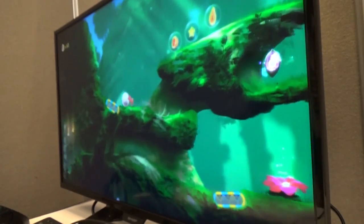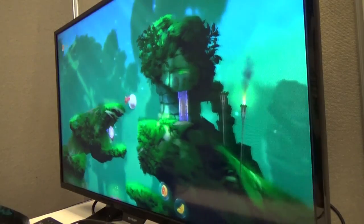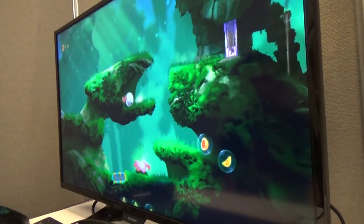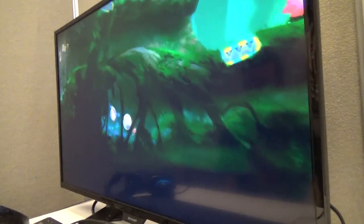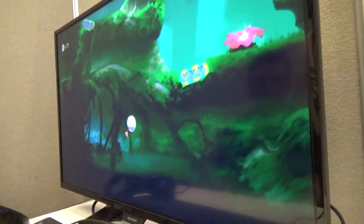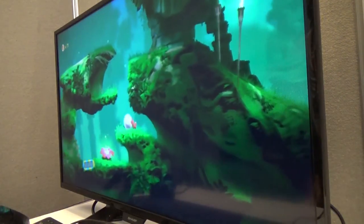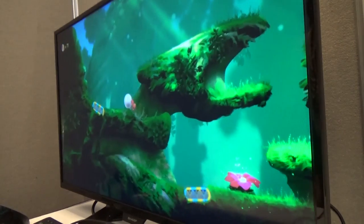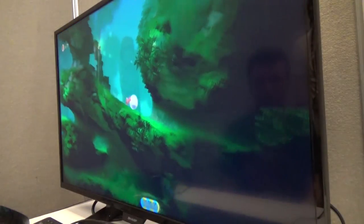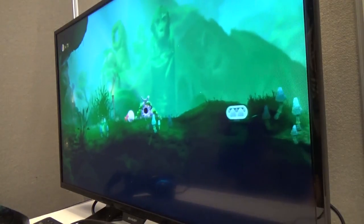Here you have more of an exploratory platforming adventure thing going on, and we try to mix the tempo of the gameplay so it's not always about the twitchy gameplay. Part of the storyline is that at the center of the island there's a big island god that's been poisoned. All the islanders love their god, but it's causing earthquakes. One of your first tasks is to assemble the island elders so they can figure out what's wrong, and that unfolds into a murder mystery as you go.